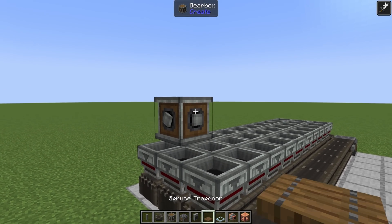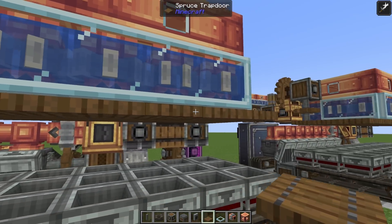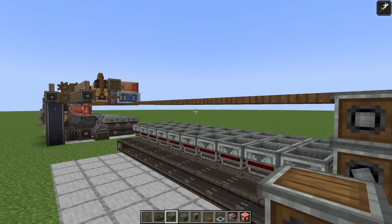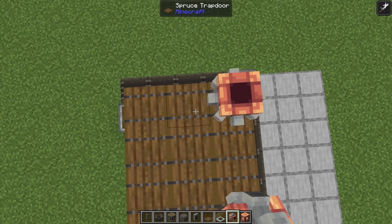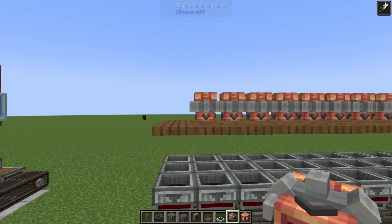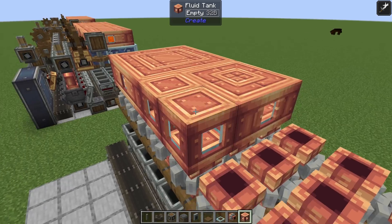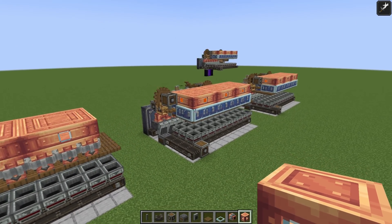After that, place in a temporary block and a spruce trapdoor on the top of it, directly above these three andesite funnels. Go all the way down the line, perfectly in line with these andesite funnels, creating a 3x10 area. These should both fit in a two-block area. Now place in all the mechanical pumps — starting on the front right-hand side, place three going across, then go nine deep in total leaving the far edge empty. Make sure all pumps are facing downward. Once done, place in a three-by-nine area of fluid tanks, making sure they connect in a 3x3 area.